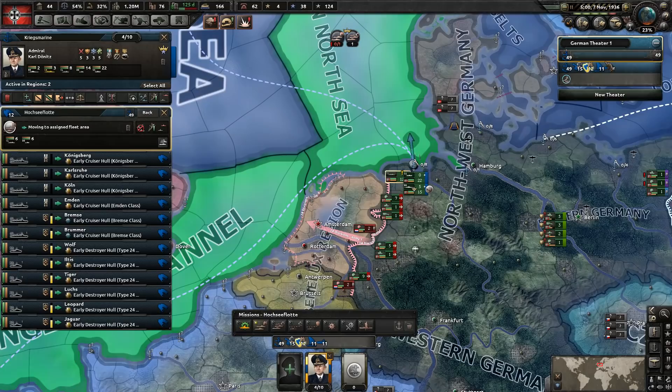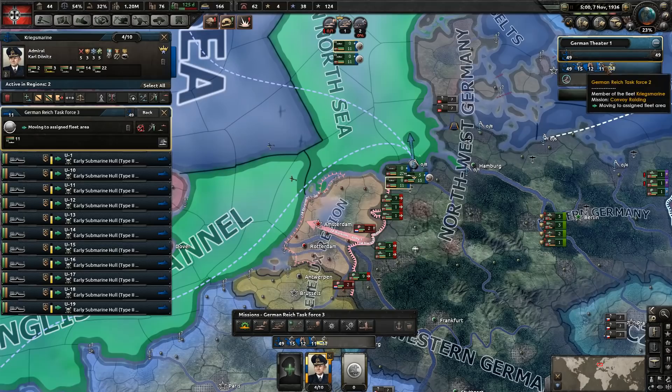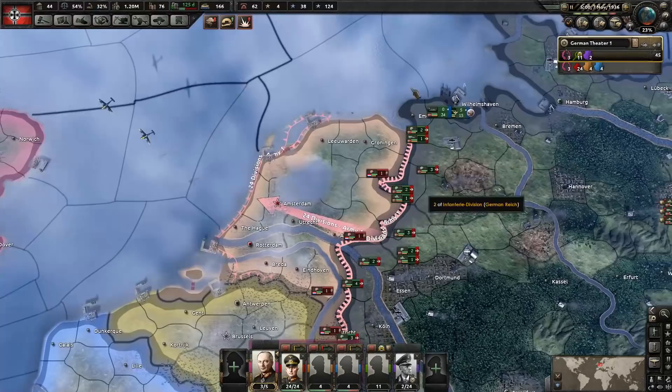I don't remember where all the buttons are - it's been too long since I played, only been like a week since the first episode. Actually it's been like two or three weeks since we ended that Dutch series because I got sick and had that procedure done. So yeah, we're doing convoy raiding here with these guys and they'll go out there and start searching for those convoys. Our navy is set up and ready to go and we might end up getting into some battles here.